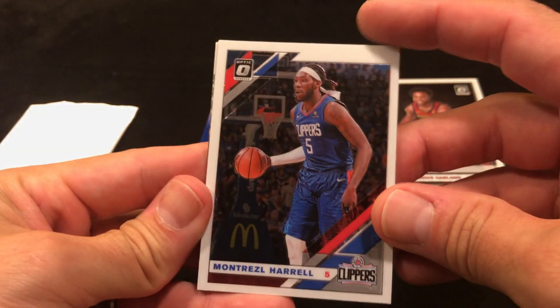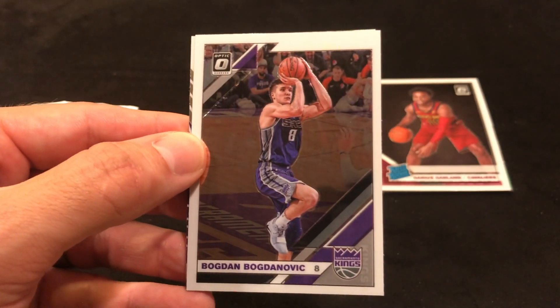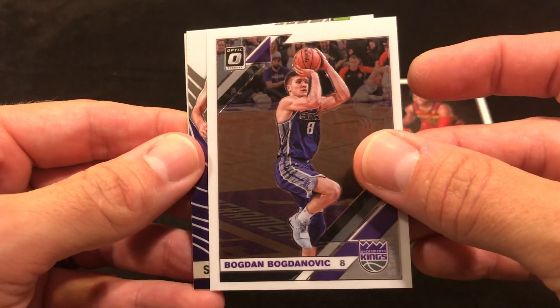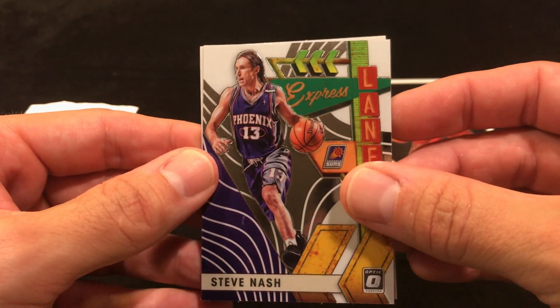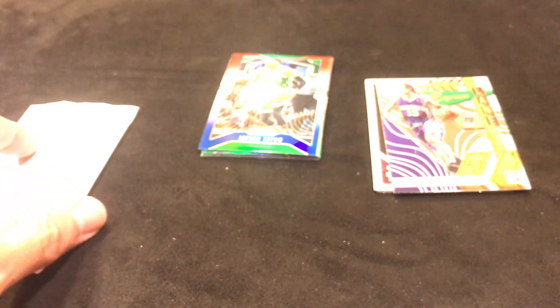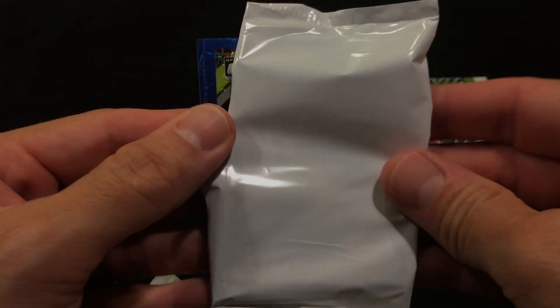We got a Montrezl Harrell with the Clippers, a Bogdan Bogdanovic, a Steve Nash Express Lane, and then the last one is a Miles Turner. So those first three packs were kind of not what you're looking for — but maybe there's something in the special pack, let's see what we got.